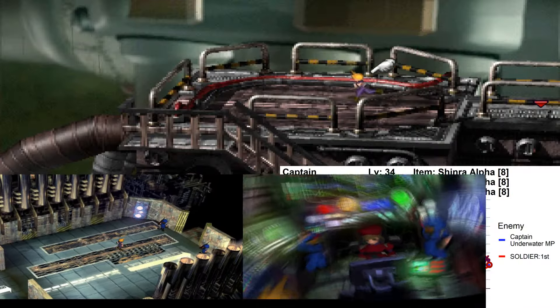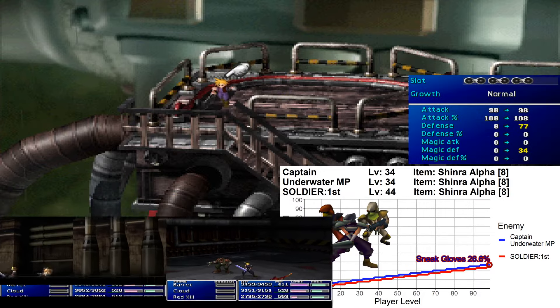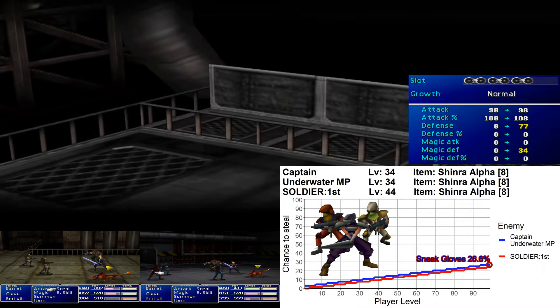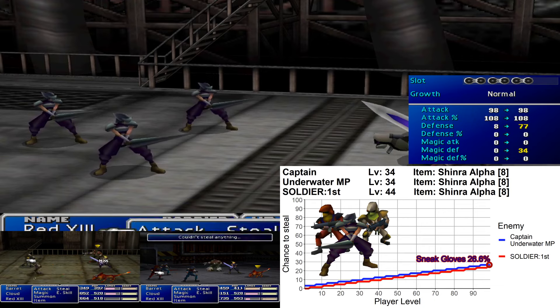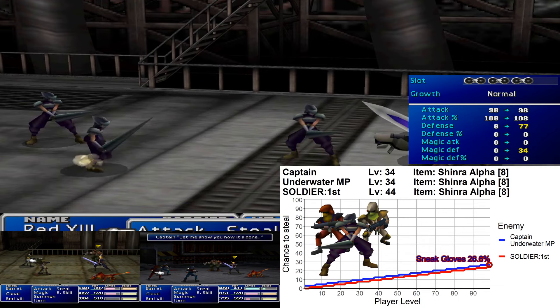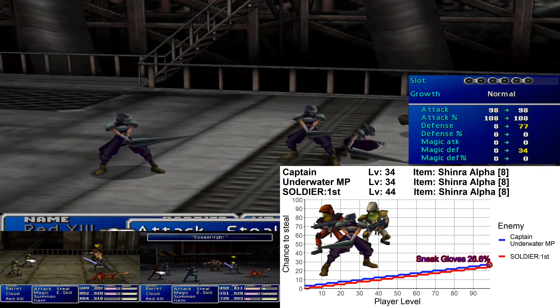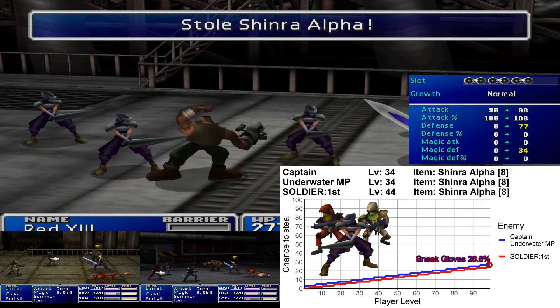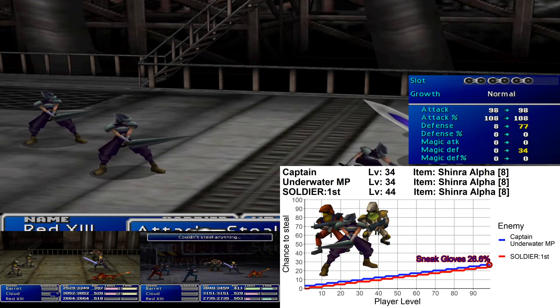This next item is another armor which can only be stolen: the Shinra Alpha. While there are three enemies who have it, you face two of them — the Captain and the Underwater MP — in limited numbers, a maximum of around 10. The Soldier First can only be fought in the return trip to Midgar. It is a decent armor with 77 defense, 34 magic defense, and 6 slots, but I list it here mostly because it is missable unless you steal it from those enemies at those times.